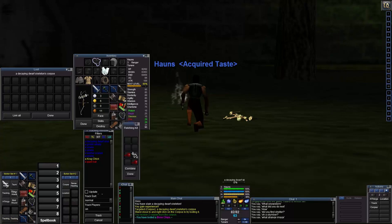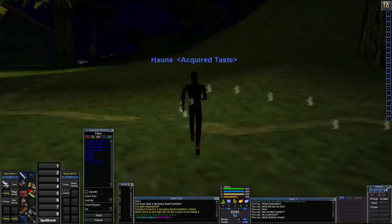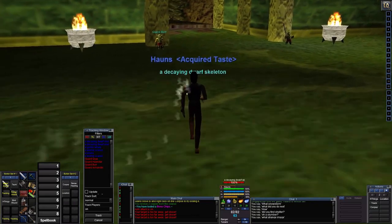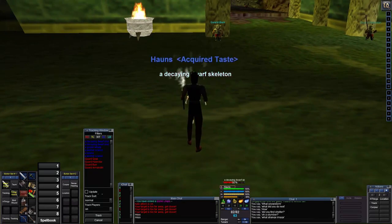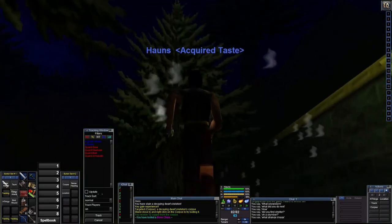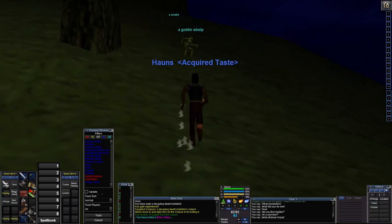We are going to put the bone chips in the bag since they are quest items. I saw last time that I posted that there is a Forage ability I can get now, which will allow me to get food and drink without purchasing it — I just have to get the skill up. We also need to level so that we can increase our Tracking further. We are at 12 bone chips; let's get a few more.